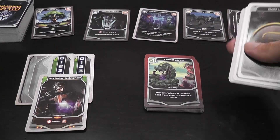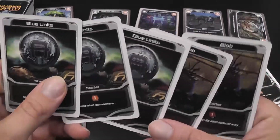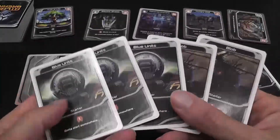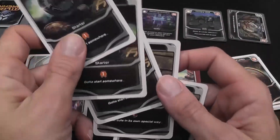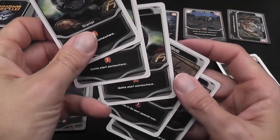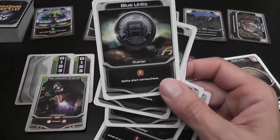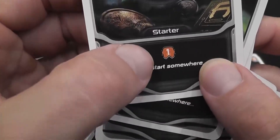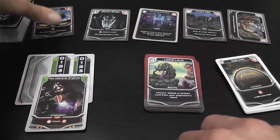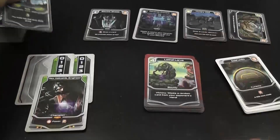Your turn is going to be very fluid, like in a lot of deck building games. When it's your turn, you reveal your cards and play them in any order you want, resolving any effects in any order you want. You don't have to resolve everything — they're just resources that you spend any way you want. Money: use it to buy cards. Damage: use it to inflict damage. If you acquire a card with a green number, that's a healing effect — use it to heal yourself.